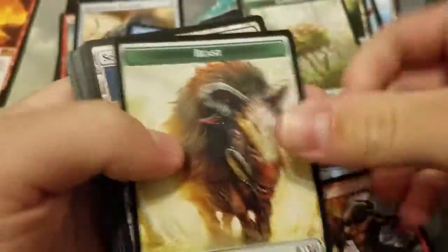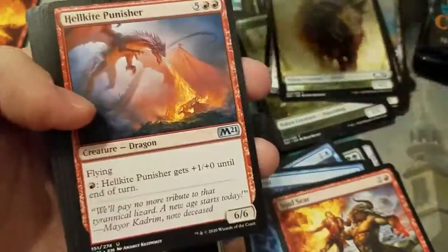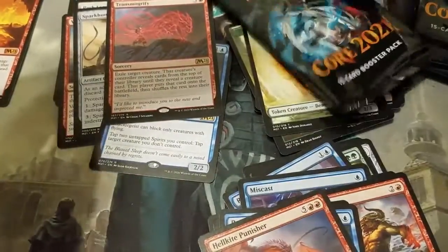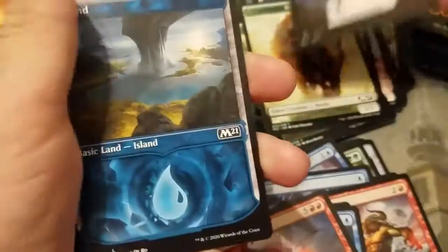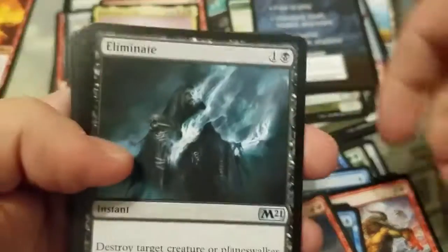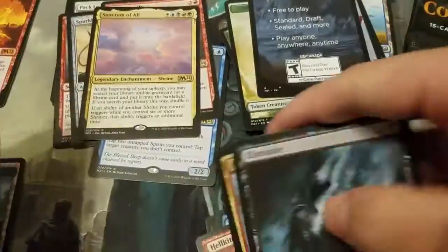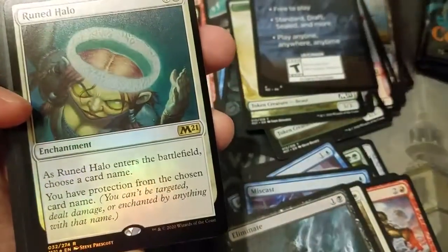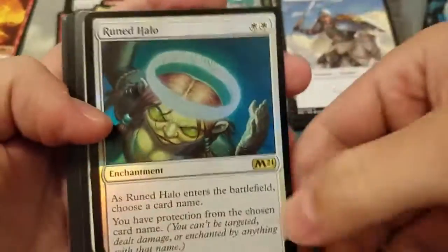Already about a third of the way through the box and nothing really too crazy — this box needs to step it up. There's Teferi's Tutelage, but not exactly what we want. Come on box, step it up! Where's Ugin? Can we pull a Ugin? We got the fancy Island though — very nice, and Sanctum of All again. Eliminate — that's not a bad uncommon. A little dry so far. Come on! Foil Rares: Ruined Halo — not the foil rare you want.